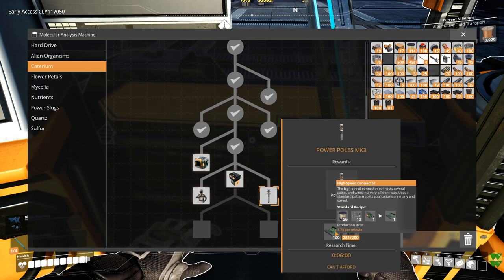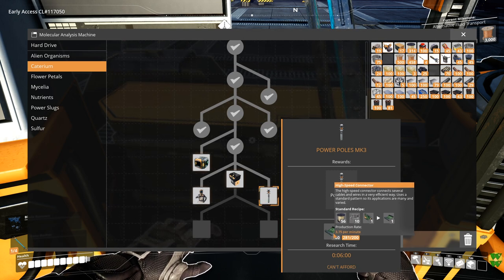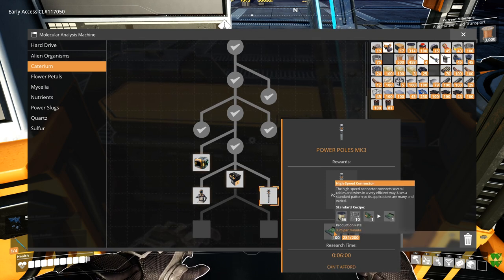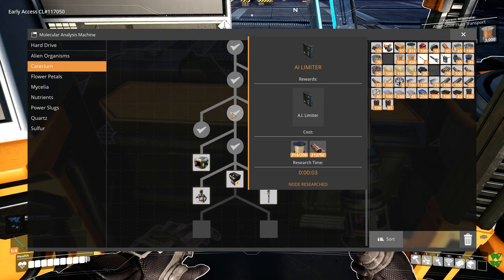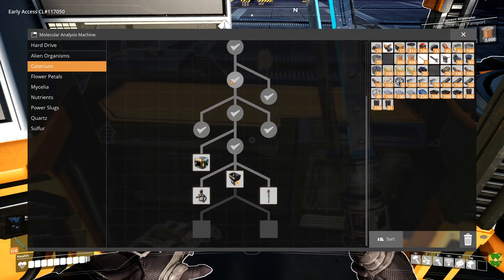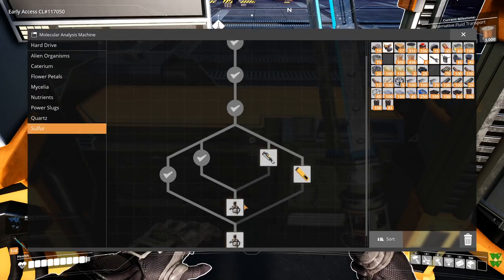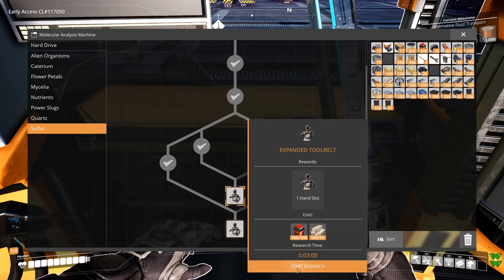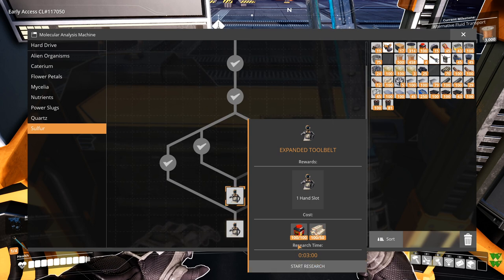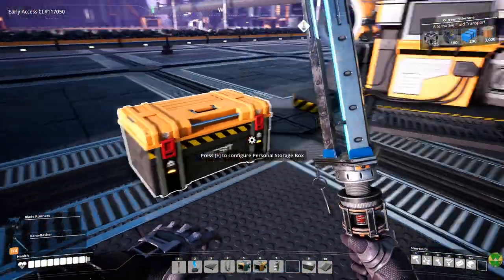And then Power Pulse Mark III, which also needs the high-speed connectors. They take Caterium wire plus cable plus something else, which probably unlocked earlier, but I don't know what those were. We also looked at the recipes for these pocket dimensions. I picked up 150 black powder; the other 50 is in the box next to us. These each take three minutes, so we'll start that one up and do the other one later.